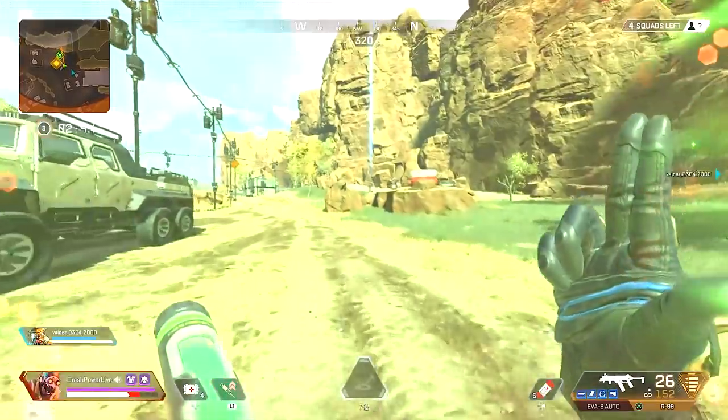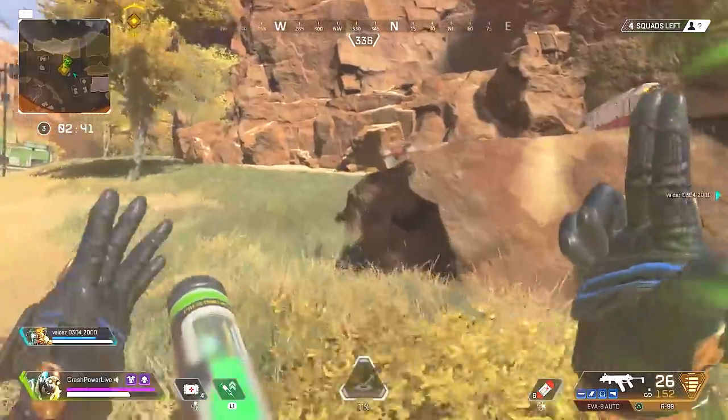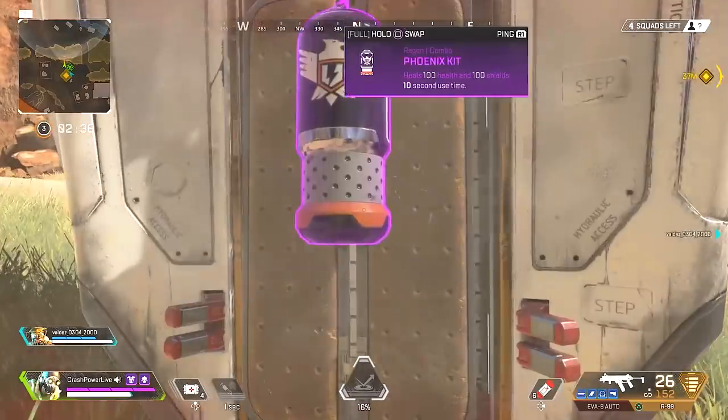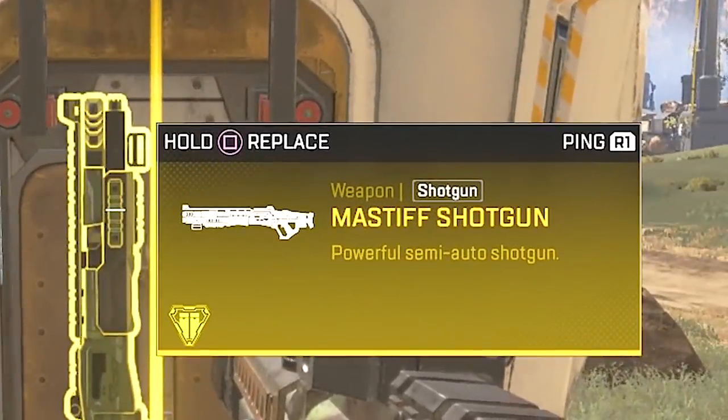The ability to cross great distances fast and get all these supply drops is an epic advantage. That should be enough proof that this is the best legend in the game. Think aggressively — be Octane. It's not just the best sniper rifle in those supply drops either; the best loot and the Mastiff shotgun are in there too.